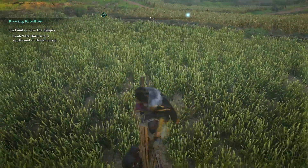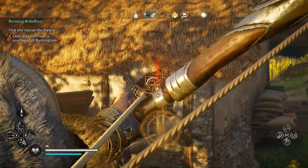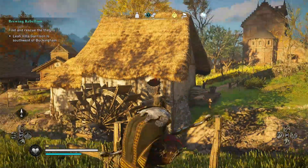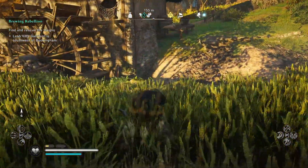Get yourself around the back, position yourself in the middle. I'm a little bit off-centre there, but just ping the thatched window, move over a little bit to the right, then ping that door off — and there we go. You should have access to it now.